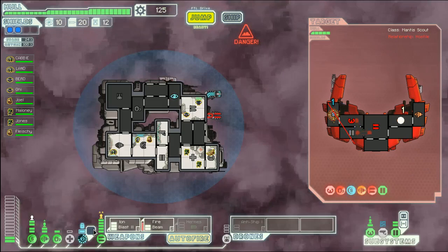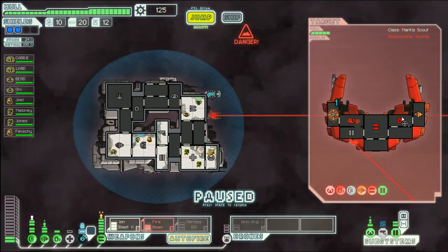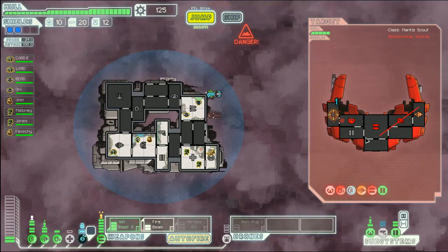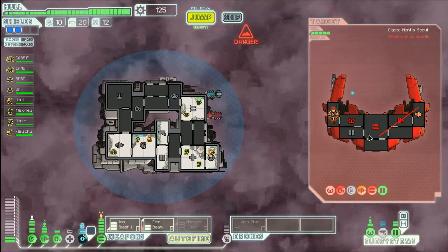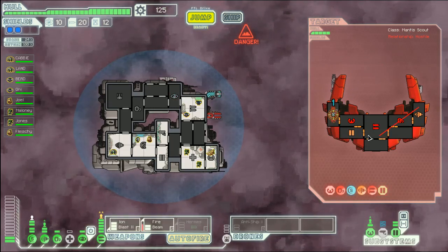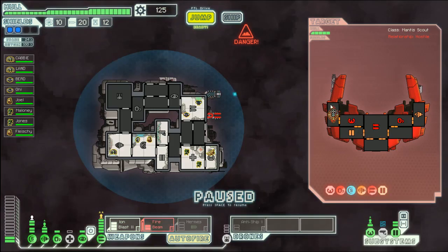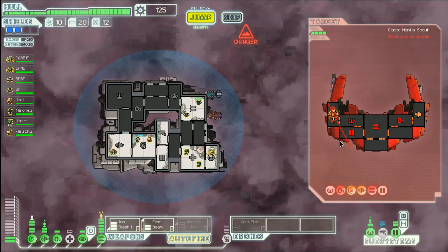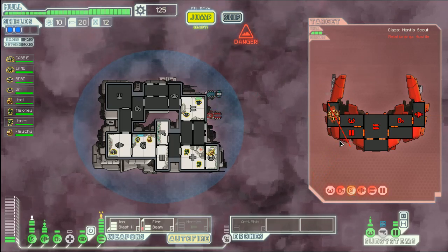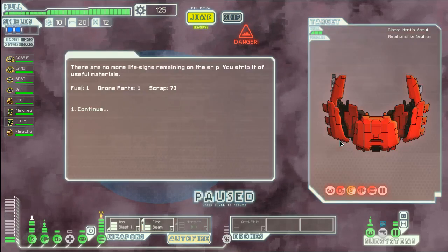They don't have a med bay — this is perfect. What are they even doing? They don't have any doors to vent outside either. What a bad ship design. Panicking. Exactly. This is beautiful. Well, I could suffocate them, or why don't we just fire this some more. It sets fire inside the ship, Titus. Those guys are going to be hurting so bad. Why do they bother trying to repair their ship? This is Kod God's ship. We have no doors! Abandon ship! We can't!